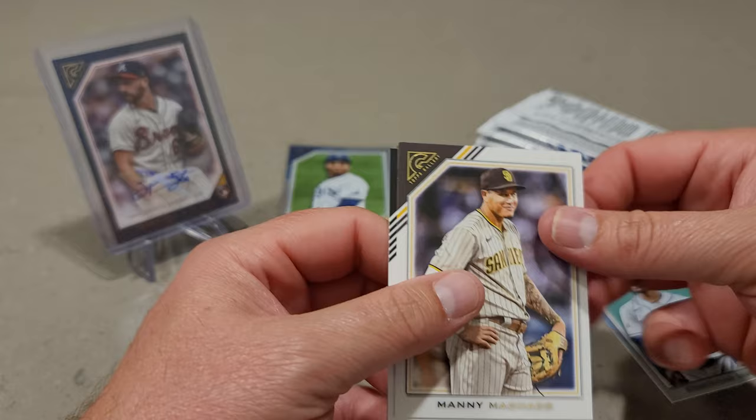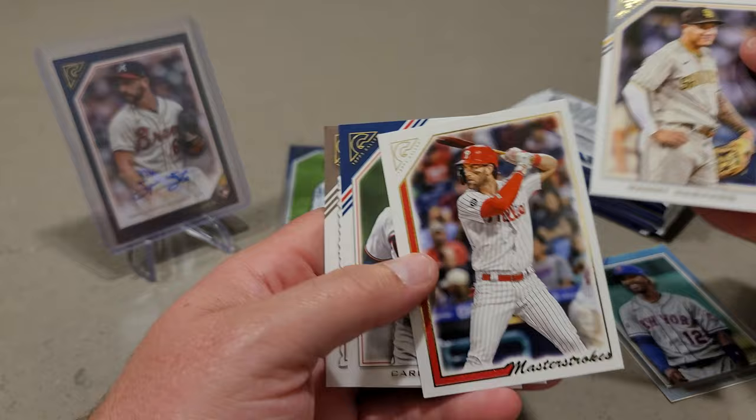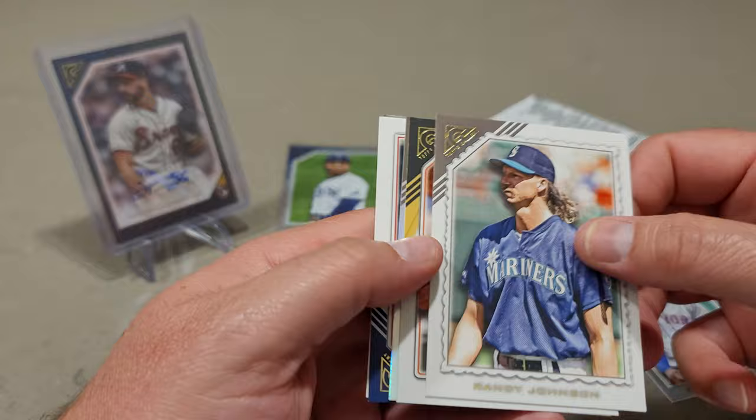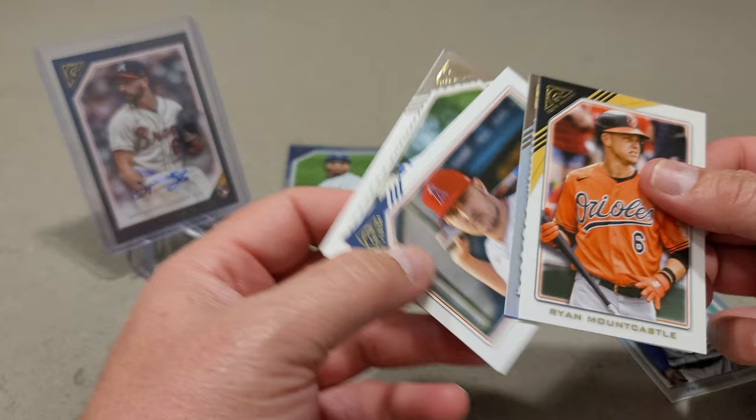Manny Machado. This is Heily Ramos rookie card, master strokes, and Bryce Harper. Willie Mays. No other rookies there. Randy Johnson — first time I've seen him. We got something here. Ryan Mountcastle, George Brett, Mike Trout — that's the first time I've seen him. Nice. We have a Mike Trout sighting. First time I've seen that one.